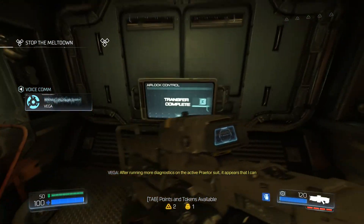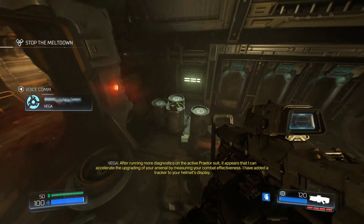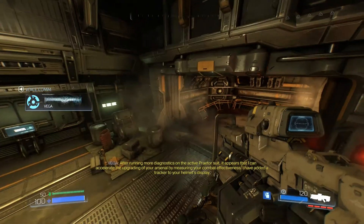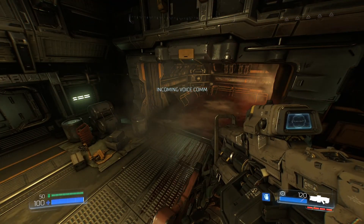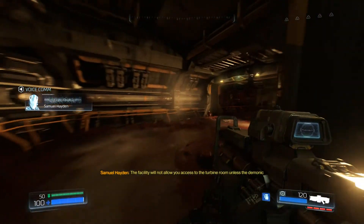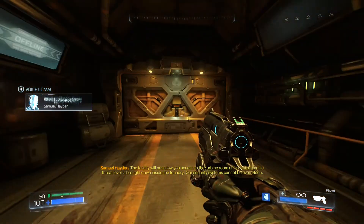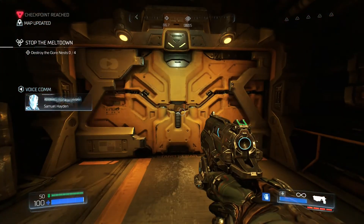After running more diagnostics on the active Praetor suit, it appears that I can accelerate the upgrading of your arsenal by measuring your combat effectiveness. I have added a tracker to your helmet's display. The facility will not allow you access to the Turbine Room unless the demonic threat level is brought down inside the Foundry. Our security systems cannot be overrated.